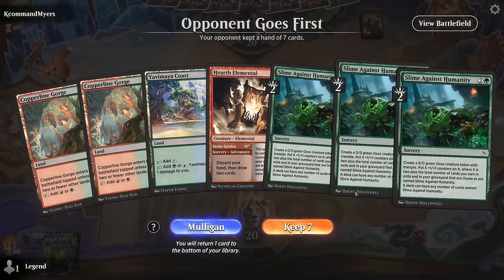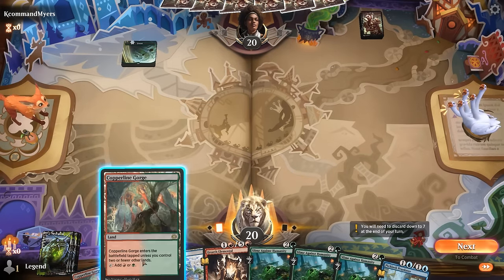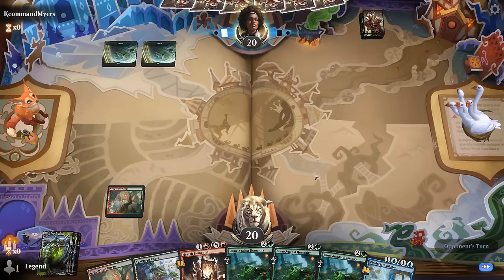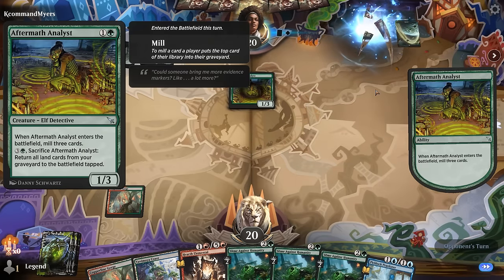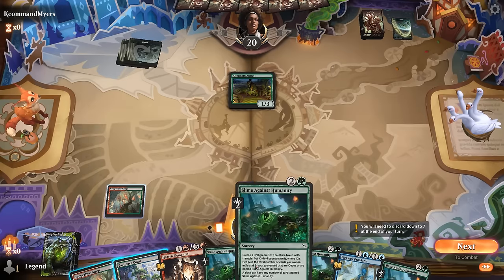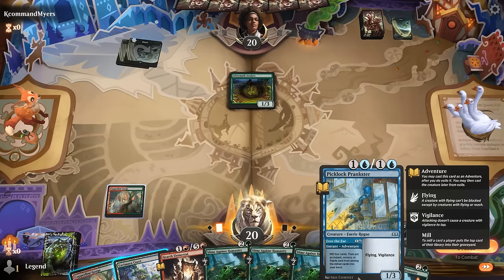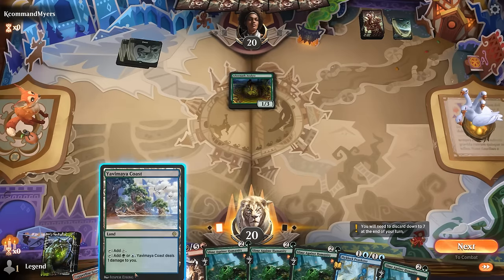Game 2 — we're on the draw with a keepable hand. The question is whether we adventure Hearth Elemental on turn 2 and then hope to draw a land plus Slime Against Humanity. Opponent plays an Analyst and reveals their own Slime Against Humanity — looks like we're in the mirror match. Knowing that, it's all about dumping as many Slimes in the graveyard early as possible, otherwise we're going to get outclassed. We could Prankster Adventure and then next turn cast Hearth Elemental as a 4/5.